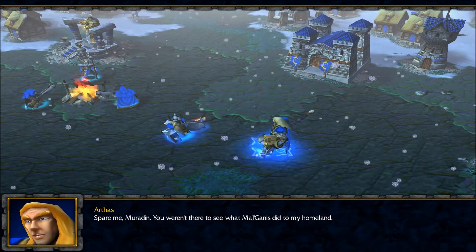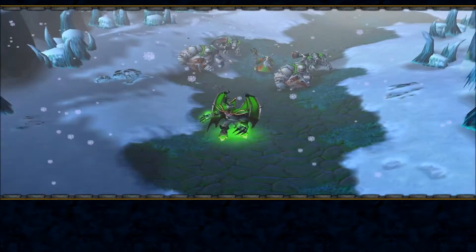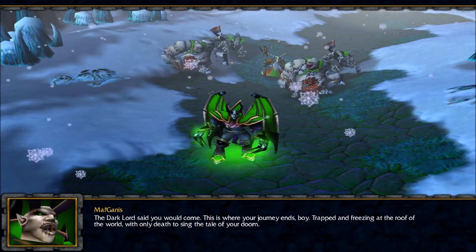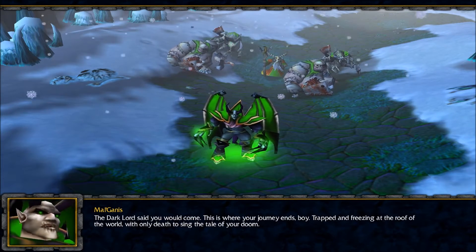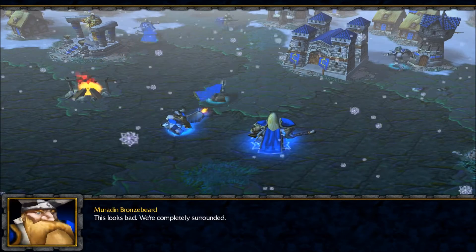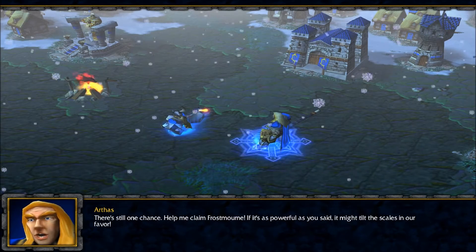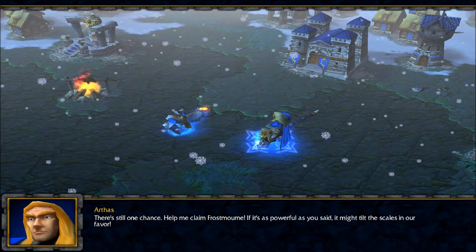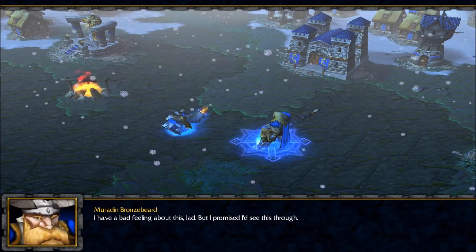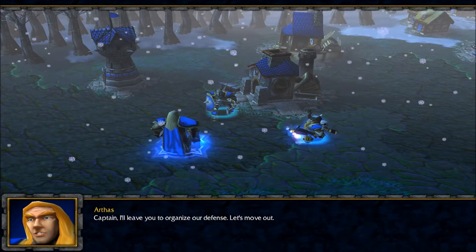Muradin warns Arthas that he wasn't there to see what Mal'Ganis did to his homeland. Mal'Ganis taunts them: 'The Dark Lord said you would come. This is where your journey ends, boy — trapped and freezing at the roof of the world.' Muradin says there's still one chance: help claim Frostmourne. Though he has a bad feeling, he promised he'd see this through. Arthas orders his captain to organize the defense and they move out.